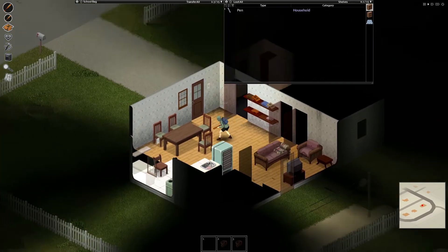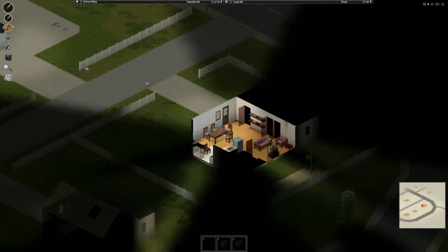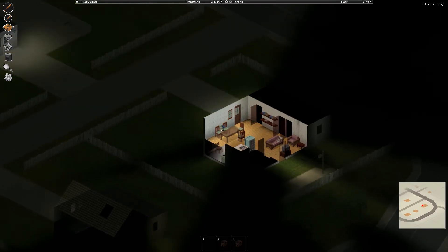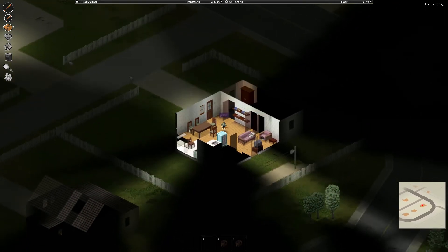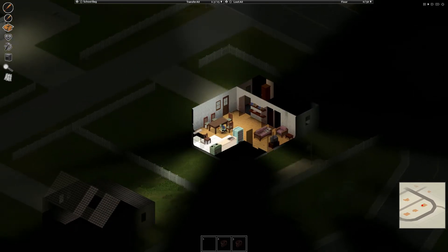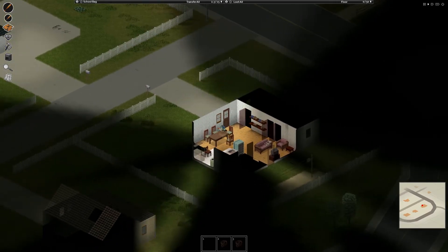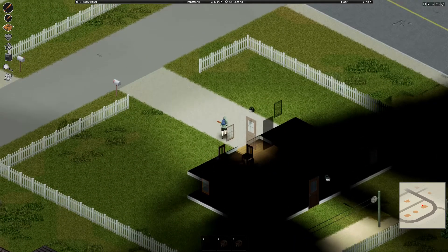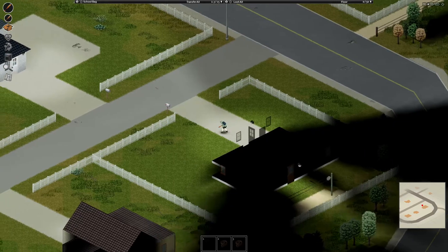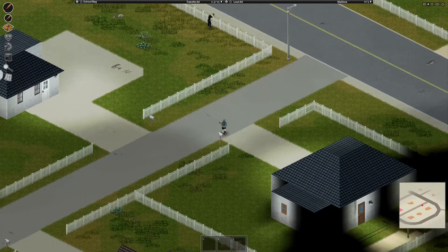I need to get my hands on some sheets so I can cover up these windows, or I need to find a better home base. I keep hitting the wrong button and making noise. I'm going to want to find one of these houses to set up as a place to consolidate the loot I find in each neighborhood. I'll probably want to pick out at least one house, probably in the middle of the neighborhood, to consolidate everything — that's going to be the safe house. There's a guy right over here.